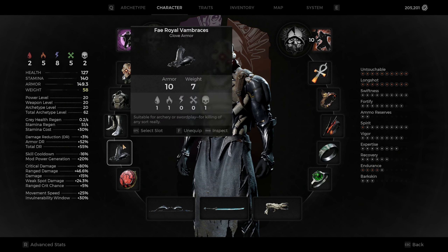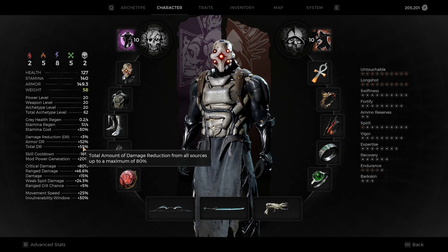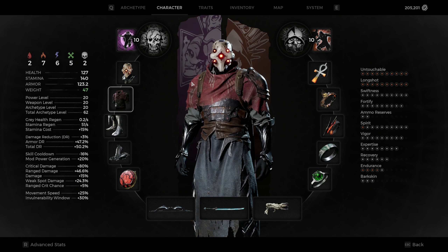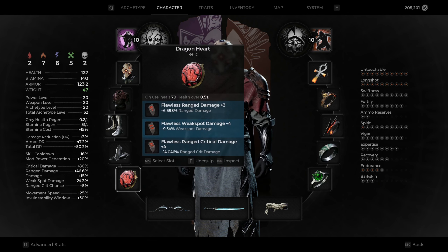This is the armor we're running. The reason I'm running this a little bit heavier, mixed with medium armor, is because when I started doing Apocalypse I was getting one-shot. I switched things around to get my total damage reduction, or DR, up. If you don't like being heavy, you can switch out the chest piece for something lighter and still keep your DR up to 50. As for the Dragon Heart, I like the original one best. For relics, I have Flawless relics — I can't get Mythic red ones. I've managed to get Mythic blues and yellows but not the reds, so I'm still working on that.